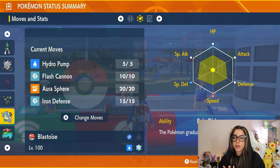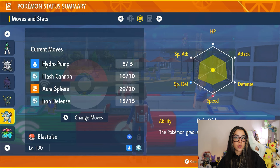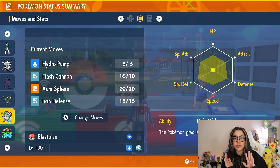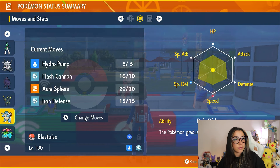Its main moveset is going to be Hydro Pump, Flash Cannon, Aura Sphere, and Iron Defense. It also has access to Rain Dance, which it uses towards the end of the raid, as well as Withdraw, which raises its defense by one stage and it uses at the beginning of the raid, and Shell Smash, which raises its defense and special defense but also raises its attack, special attack, and speed by two stages — though it doesn't use that until towards the end. The last thing to note is that it sets up its shield turn zero, so you'll have to deal with the shield for the entirety of the raid.